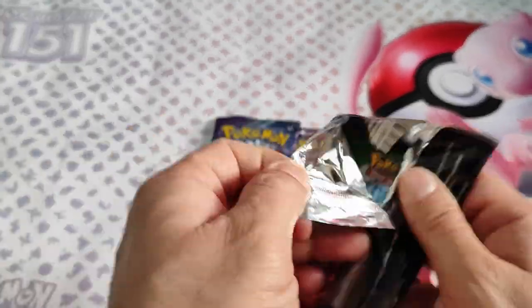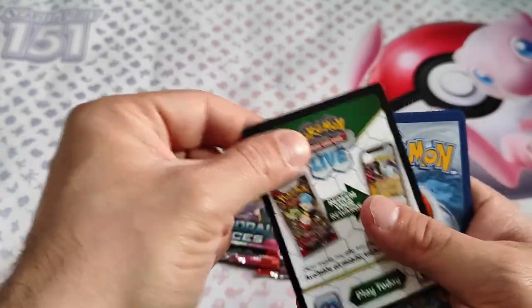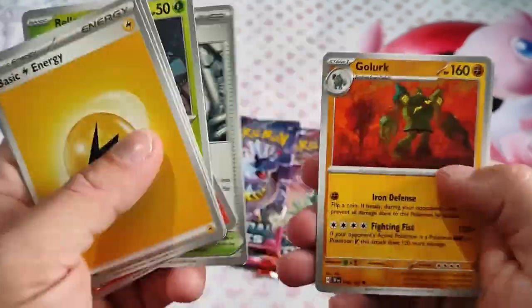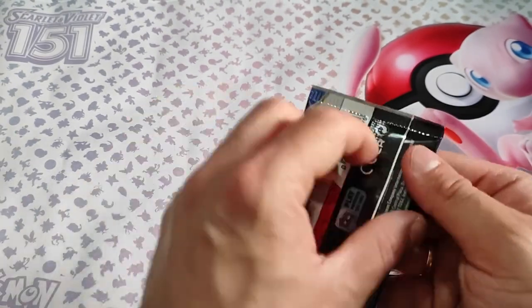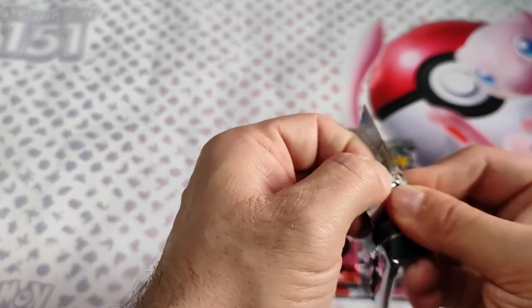Four booster packs remain. Code card. Code card, Monitur, Meltdown, Airy, and Royal Moon. Last three packs.